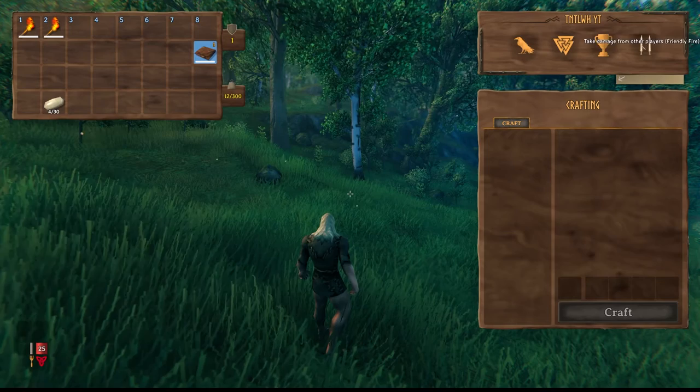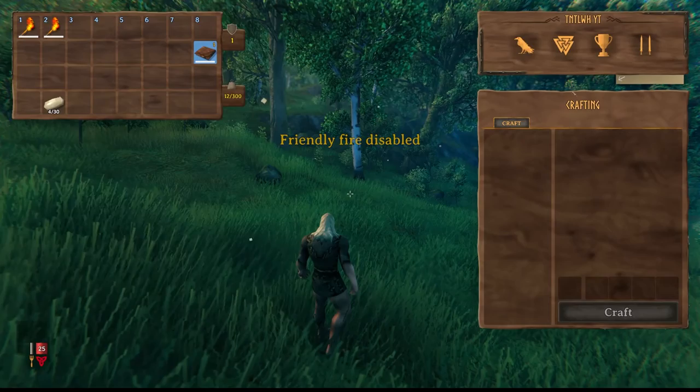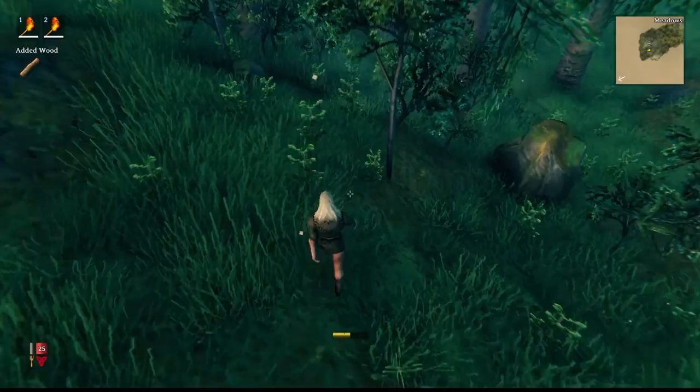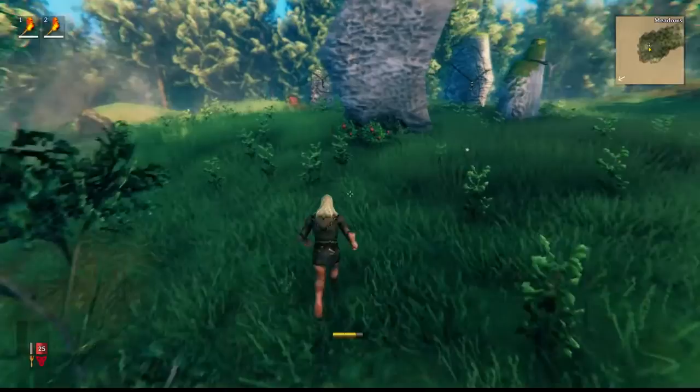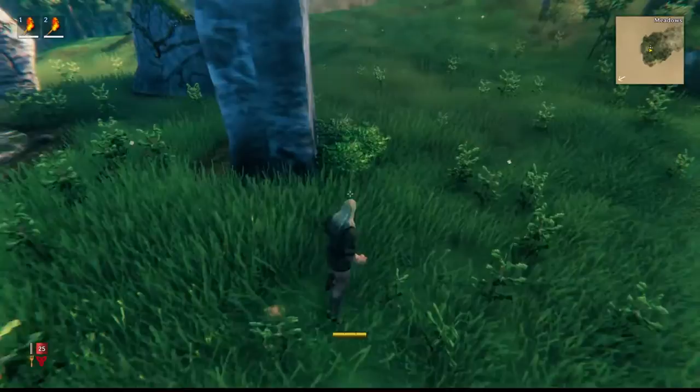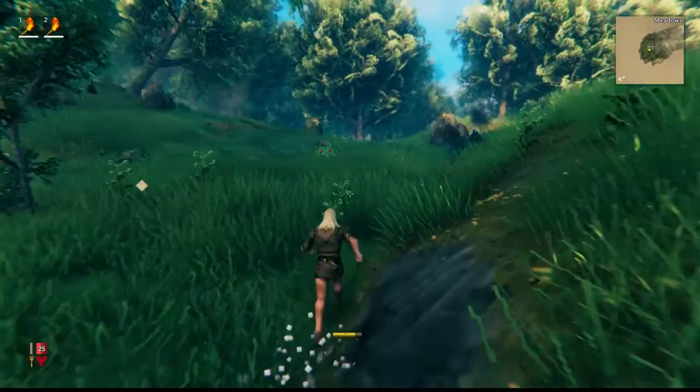Let's start some early game stuff. Starting off, look for branches on the ground - they'll give you wood. As soon as you grab something you unlock more materials and items. There are some raspberries here - press E on these to collect them. Hugin chimes in: 'A tasty morsel - consume it to improve your health and stamina, but before long you'll grow hungry again, so try to have a couple different meals ready.'